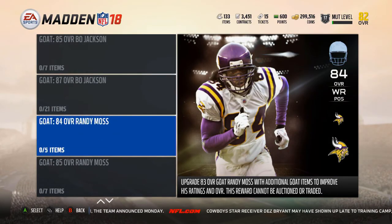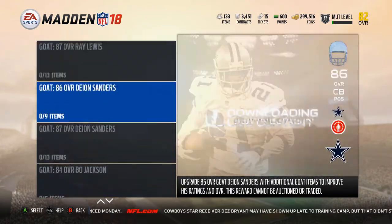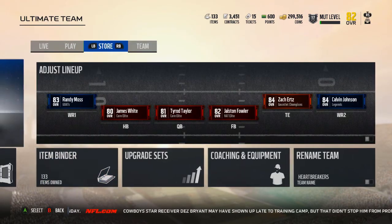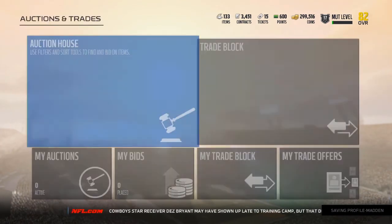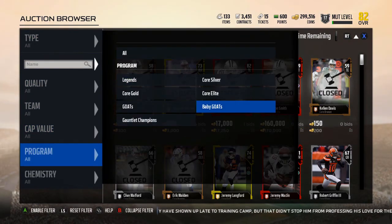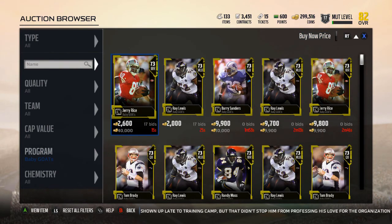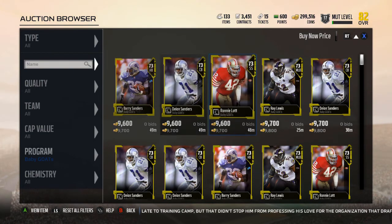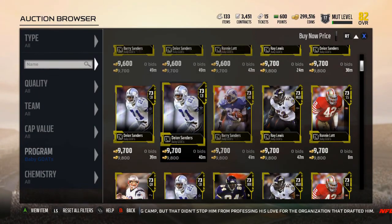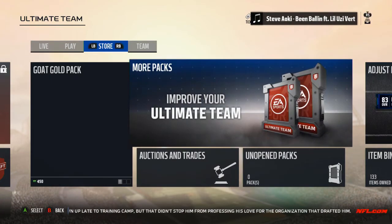We're going to rip packs looking for Baby Goats to get Randy Moss. It's going to be using coins. There are all the Baby Goats — if you go to the auction block, they're going for about 10K, which is actually pretty good value. They're just baby forms of the Goats we have now.